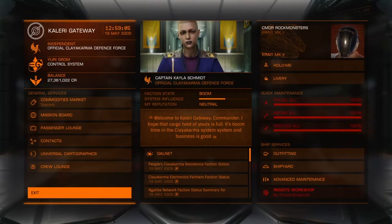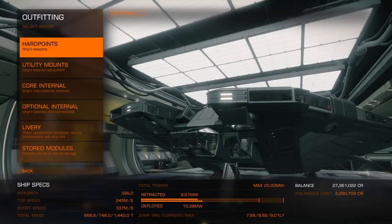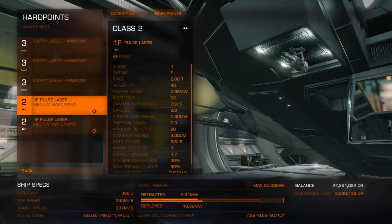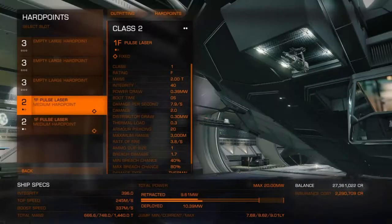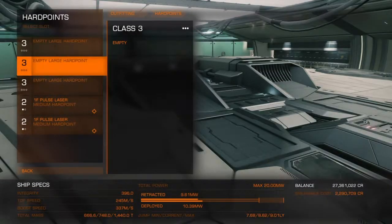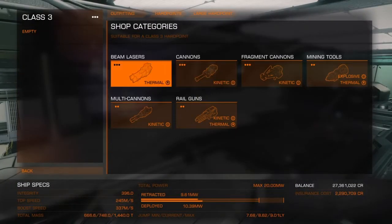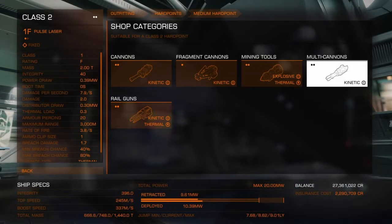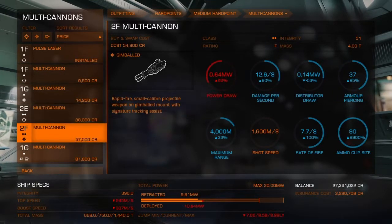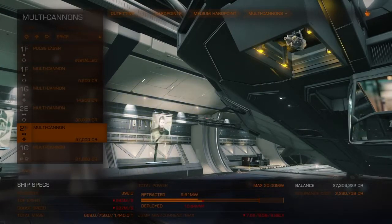I just want space legs already. But if I look at the outfitting of the ship, this is pretty nice so far. We have two medium hardpoints which are really cool, because you can actually see them as they pop down from the front of the cockpit - I'll show you that later. And then also up at the top we have three empty large hardpoints, which is just amazing. That amount of firepower will really shred something. I'll go for a 2F multi-cannon - I just want to put something on these slots so I can show you them as they pop down.